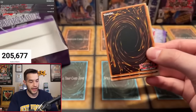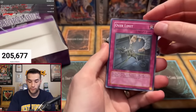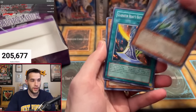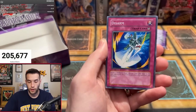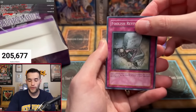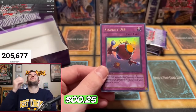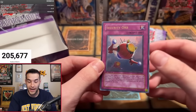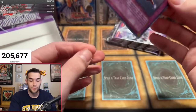Hit that like button — let's get 300 likes for that secret rare, that ghost rare misprint. Can we do it? We've never pulled it before. Over Limit, Gladiator Beast Secutor, Witch, A-Cell Incubator, Cloudian Ghost Fog, Disarm, Foolish Revival. And Security Orb — that was the ulti! Security Orb is actually a crazy rare Ultimate Rare, and even as an ultra that's a pretty sick pull.